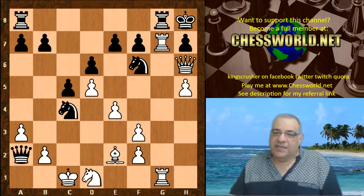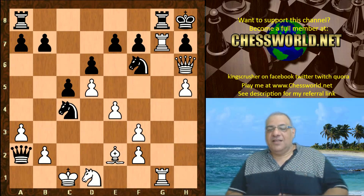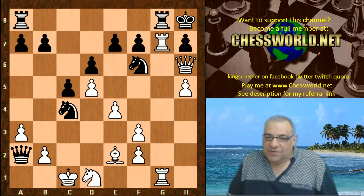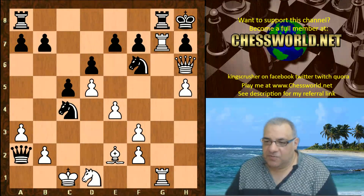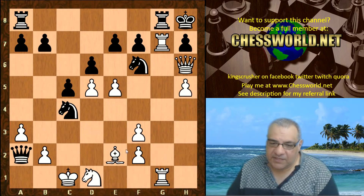How would you proceed here with your attack as white? This is a question to all budding attacking players. What would you naturally think about playing in this position? I'll give you five seconds to pause the video and analyze the position. Okay — Leela taps into the h7 issue with a vengeance by playing e5.